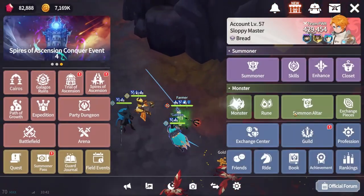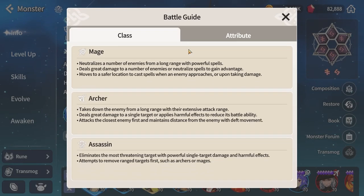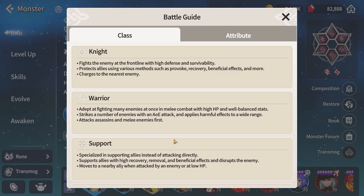To access classes, go to your monster menu, click on any unit, and click the class icon. You'll see six different classes that currently exist in the game: knight, warrior, support, mage, archer, and assassin. Each has a description of how it works — there's a lot of text, but you only need to pay attention to the last line in each class description, as that is where the targeting behavior is always listed.